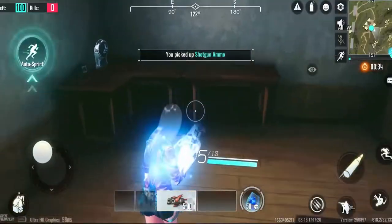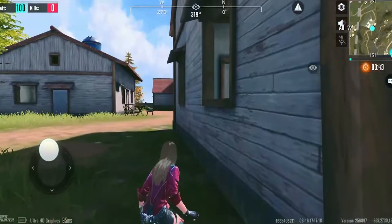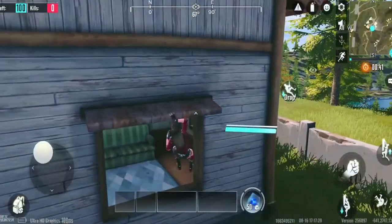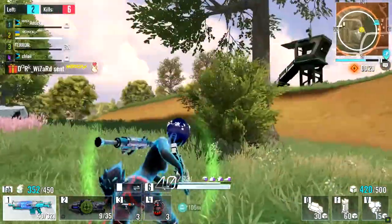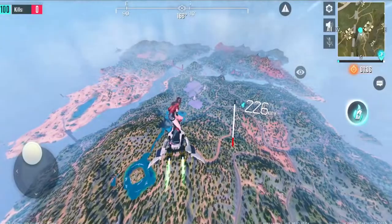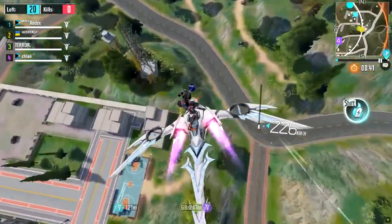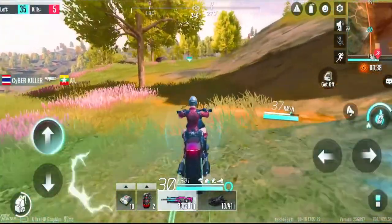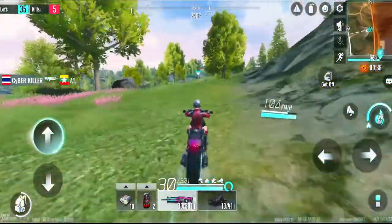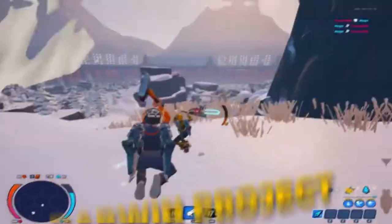Cyber Hunter is the next-generation competitive sandbox battle royale game, packed with different elements including survival, shooting, exploration, skills, and even parkour. Aside from easy-to-pick-up gameplay, you also get amazing aesthetics. The graphics are really well done and professional for a free-to-play game. Like Fortnite, you pick where you want to start on a large map and drop out of the sky on a hoverboard, finding lots of loot and new environments.